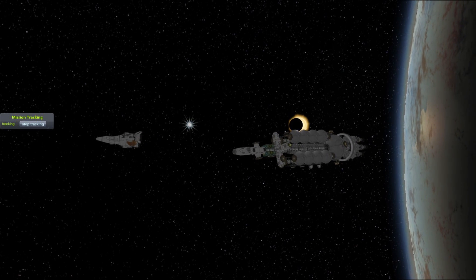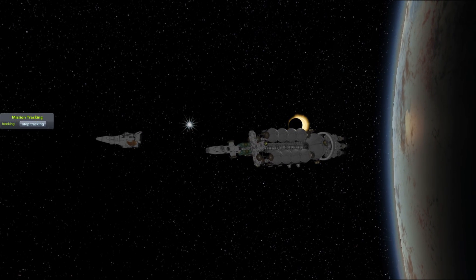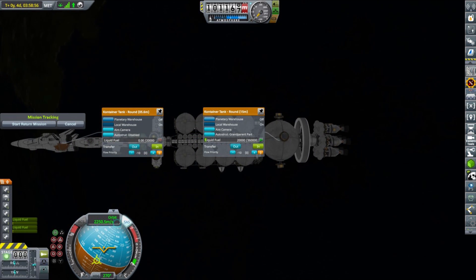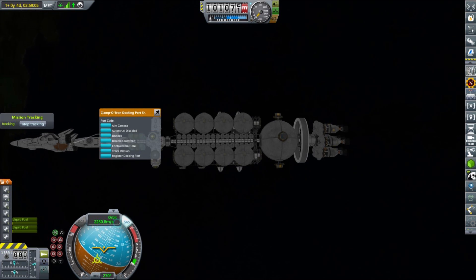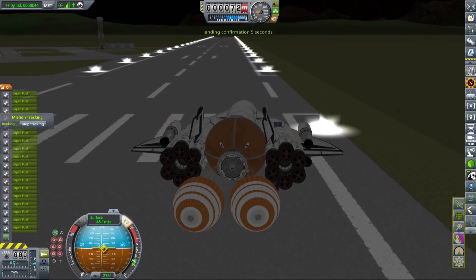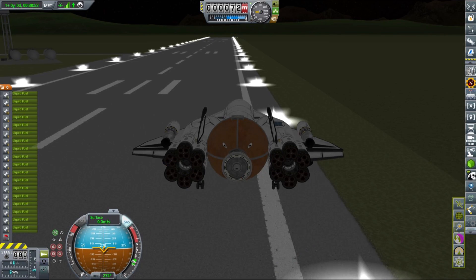We were docking during a solar eclipse — because why not? Solar eclipses are always cool, and there was one recently in the United States. I envy you so much; here in Europe we couldn't see it. Nevertheless, the docking was completed, the tracking was done, our ship landed on the runway, and this time I landed in a much more controlled and nicer way. I also did not forget to put parachutes on the vessel.